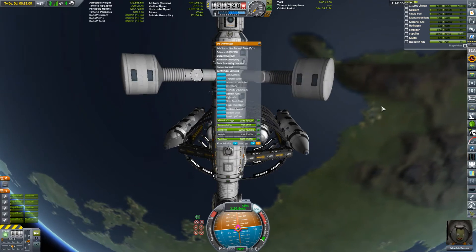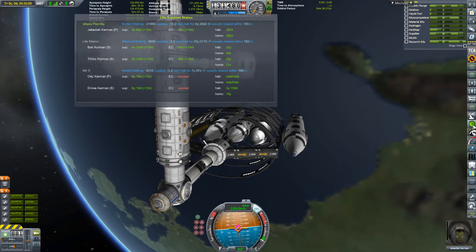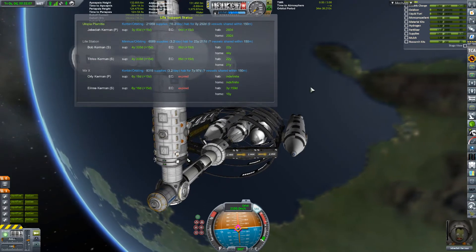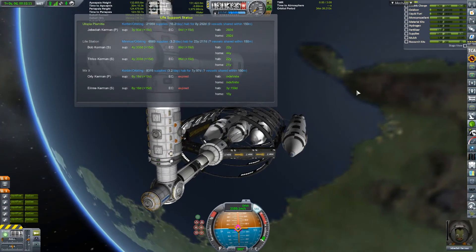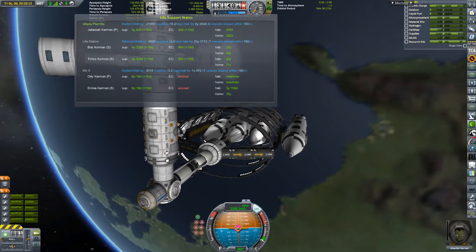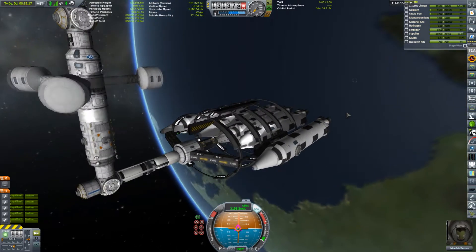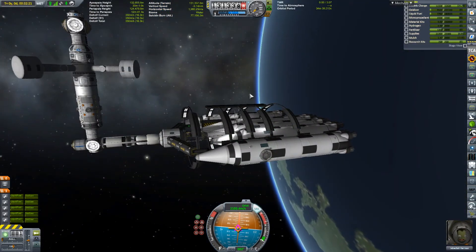What I am not doing is touching any of the converters at the moment, and there is a very good reason for this. First off, little Yabidiya here has got over three years worth of supplies without any of the converters running. But the main reason is power. As you will notice, there are no solar panels, aside from these ones on the outside rockets here.